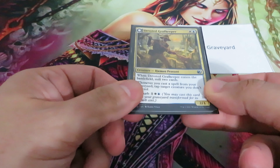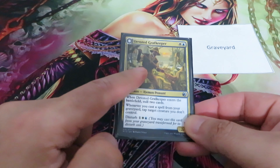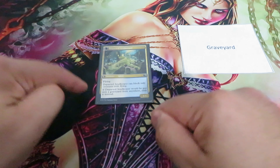It goes on the stack and there can be a counter or a response. If nothing happens, I will not put Devoted Craft Keeper in play, but I will put Departed Sword Keeper — the back side of the card — onto the battlefield.